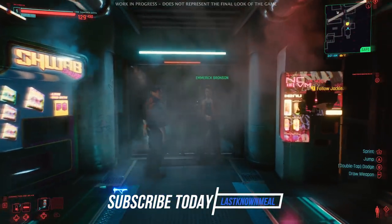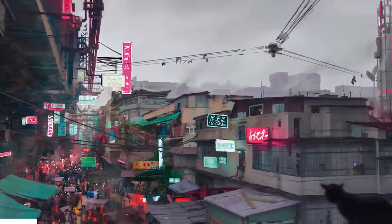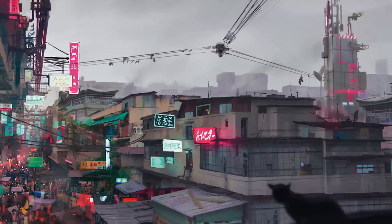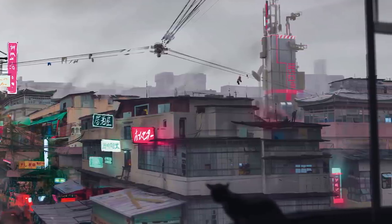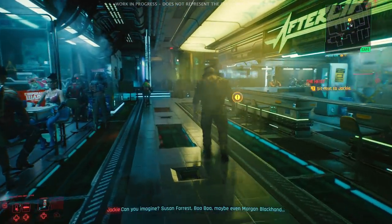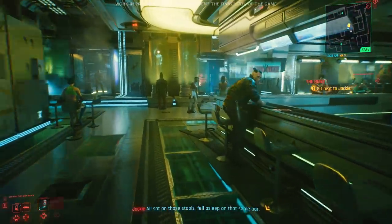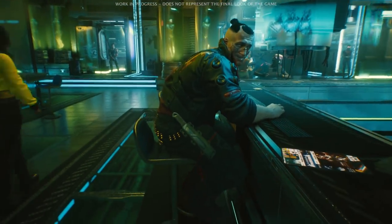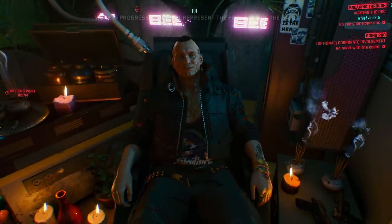Now let's jump over to Kabuki, which was once the pride of Japanese medical corporations. This part of the district is adjacent to the grand medical center — having a huge medical center was something remarkable for any district. It brought important people in, created jobs, and the entire area was safe and filled with high-end clinics. Of course, after Arasaka destroyed all competition, everything closed down and the area became poor.